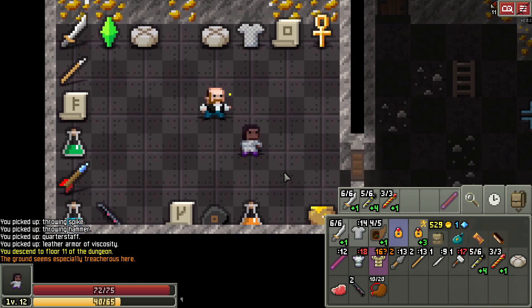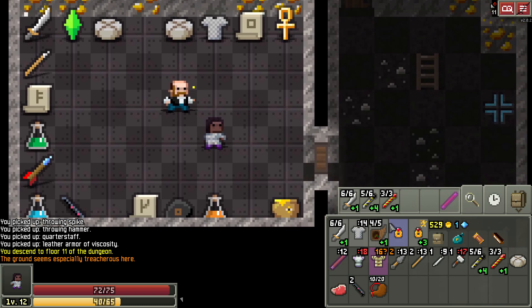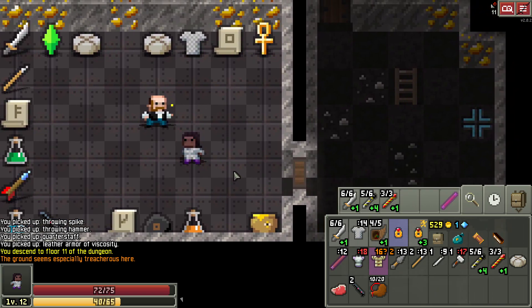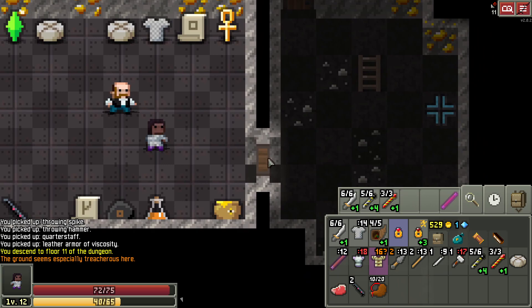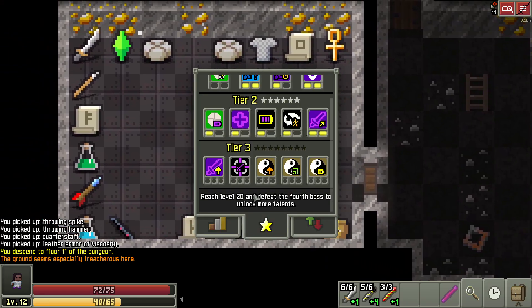But since we didn't get those, we got some other options and went into that instead. It's a different type of build — not more creative necessarily, but it's just different. If you look at your choices: super strong weapon, super strong armor, or ranged abilities. And what goes really well with range is mobility — being able to maintain that distance.